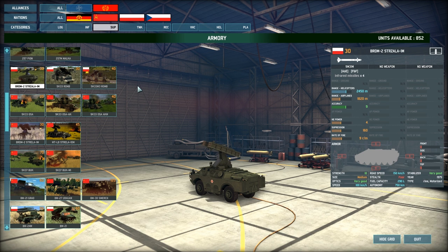This starts off with a range of 2450 meters versus helicopters, 1820 meters versus airplanes, with an accuracy of 9 and an HE power of 4. These units are very nice for their cost because not only are they infrared — so they can't be targeted by SEAD missiles — but the accuracy of 9, which is a 45% hit chance, is good enough to take care of a lot of pesky helicopters.